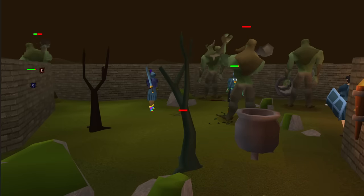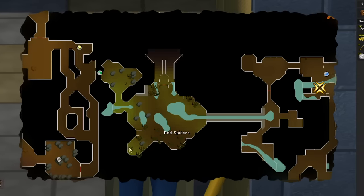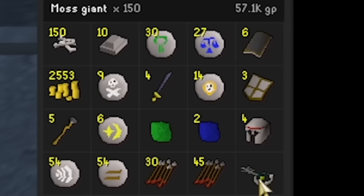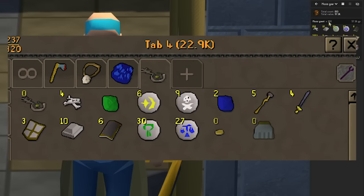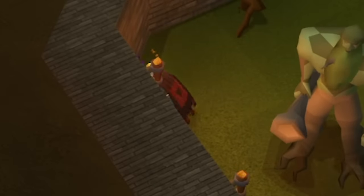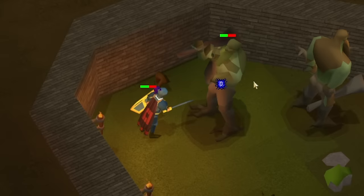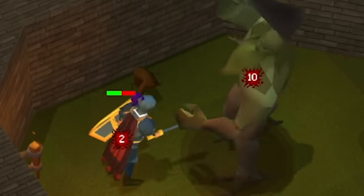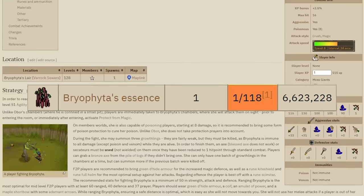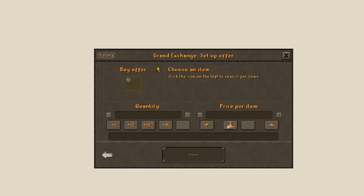I figured moss giants would be more popular today thanks to Bryophyta. I spent just over two hours in this sewer to get a 150 kill count, the average needed to get a mossy key. We did get the key within the kill count and picked up about 25k worth of loot. I buried the bones and only picked up worthwhile items when I had inventory space. You don't kill moss giants to make gold - the travel and subpar drop table don't make it worthwhile until you get the key. Bryophyta has a 1 in 118 chance to drop her essence, worth roughly 6.5 million GP - potentially a free-to-player's ticket to a bond.